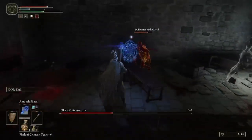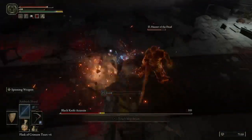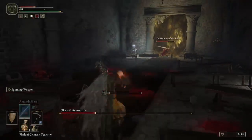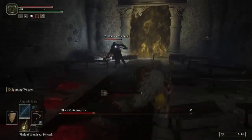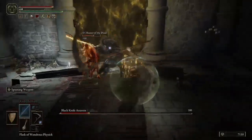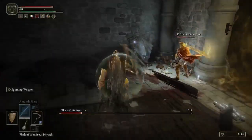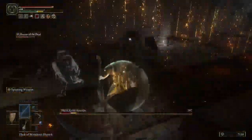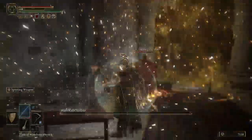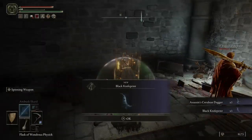Did he backstab? I only have my scythe. I'm not chancing it. I don't think he's going to have a second form, mostly because he's almost dead. Let's get him, D. I guess D was doing that. What move was that?